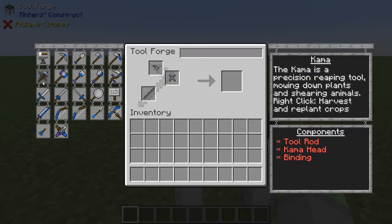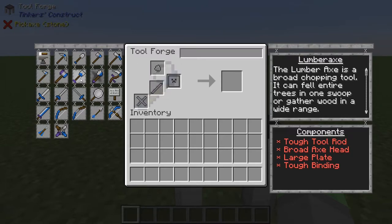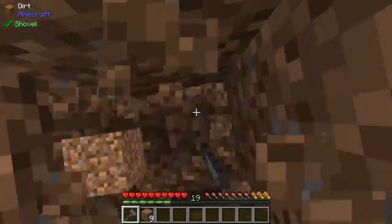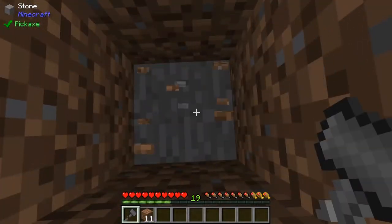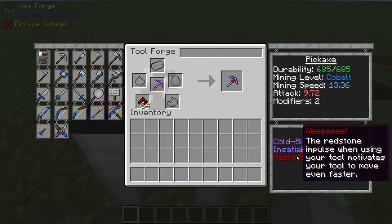Each tool, whether it be a pickaxe or something different, is made of two or more parts. Often this will be a head, a handle, and an extra. Tinker's tools do break, but will never disappear from existence just because you forgot it only had one durability left. Each material you can make into parts has traits that affect the way your tool behaves.